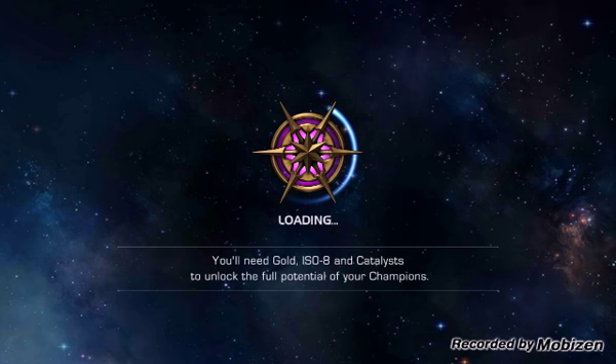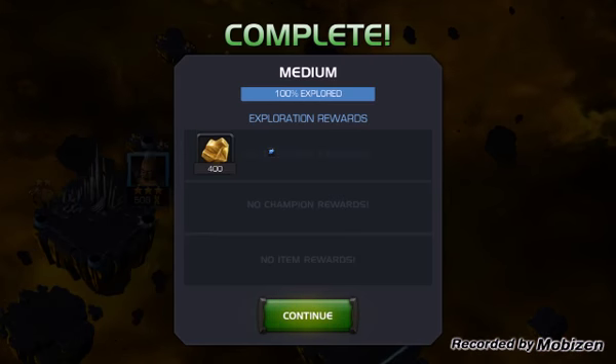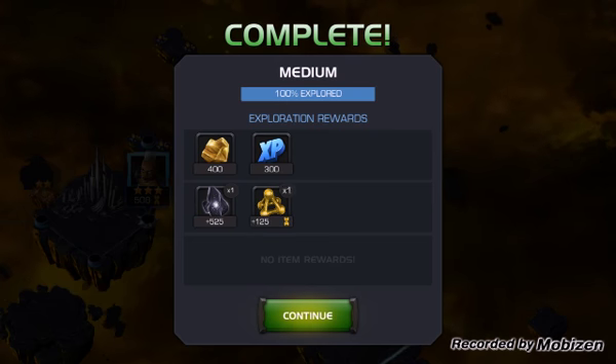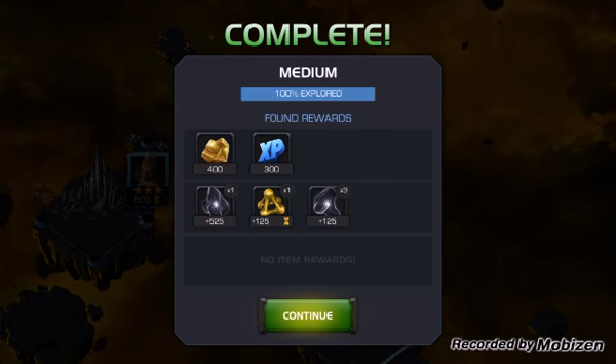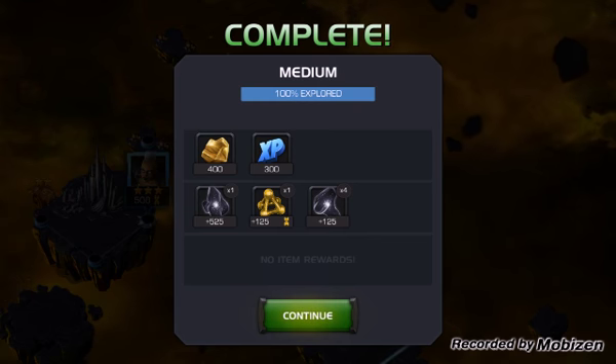So automatically for completing the map we're gonna get a catalyst, and I'll show you. We also have a chance to get one in the chest. I really don't want to keep playing this over and over, because the first two people you face are a Wolverine and a Deadpool that have their signature ability, and those are pretty tough to beat especially at four stars.